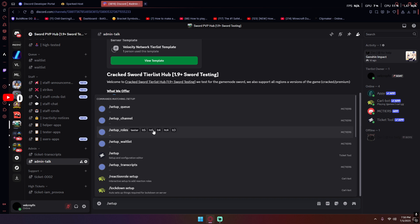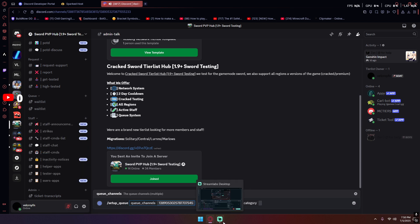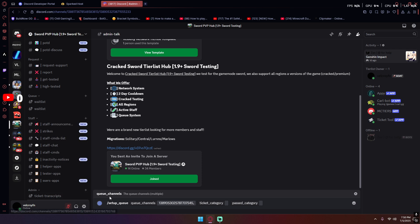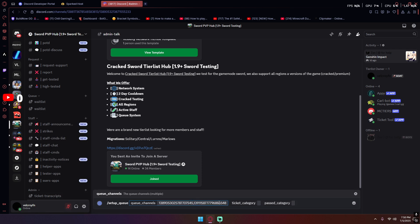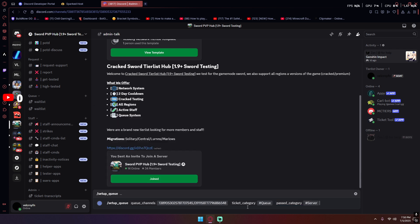Let's start with the simple stuff — there are five setup commands you're gonna have to do. First is setup queue. If you have two queue channels, you put two IDs in with a comma between each ID, and if you want to add more just add another comma. The category for tickets is basically where the tier test tickets will be added to — I currently have it in 'queue.' Then for the past category, when a ticket gets eval-passed, it'll become what people would call a high tier three ticket, and I have that set up in 'high tickets.'